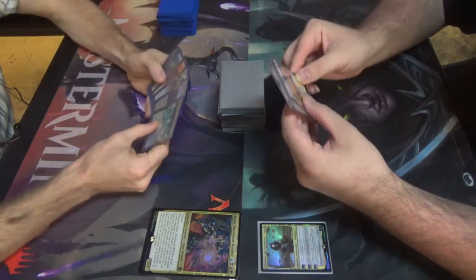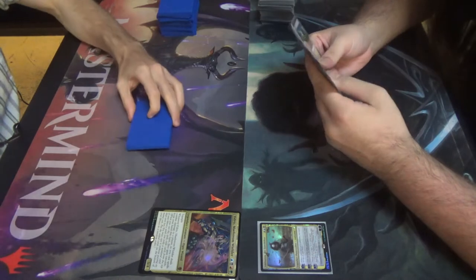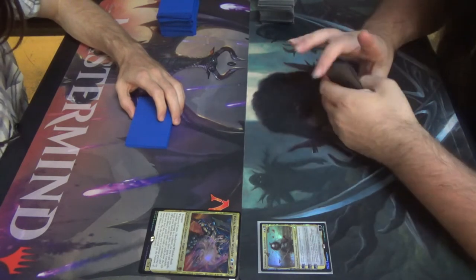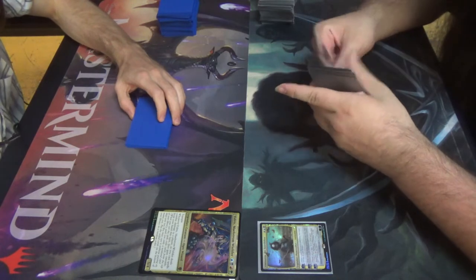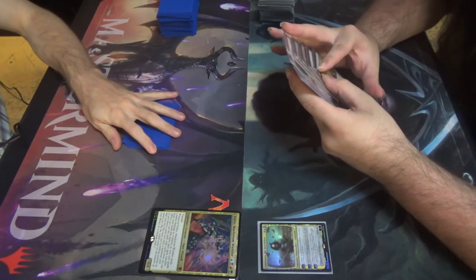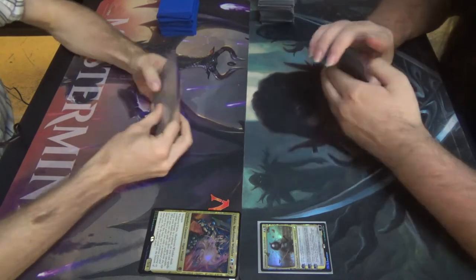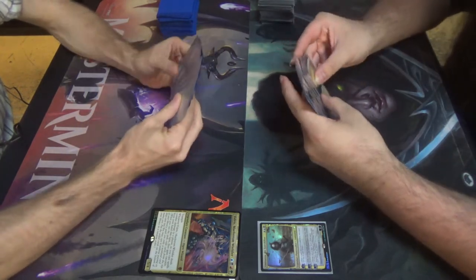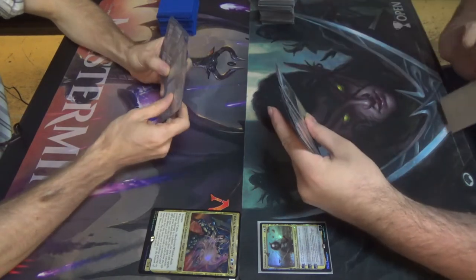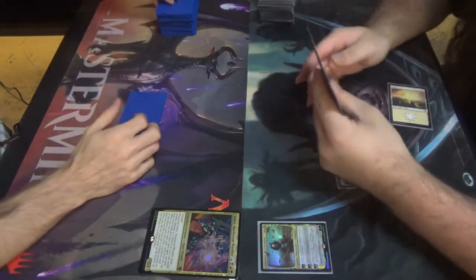Hallelujah! I'm so itchy — got stung by something yesterday and it's bothering the crap out of me. So you're up. Okay, now I'm done. Hello. Flames. Sol Ring — sounds good. That's Commander for ya. Island, topdeck Sol Ring. Pass turn.